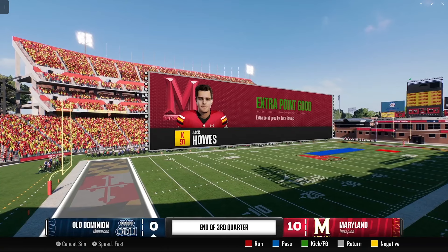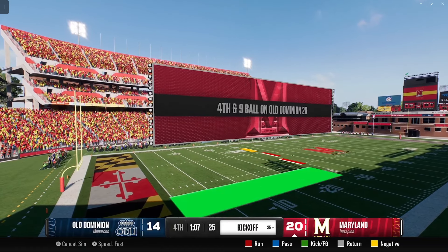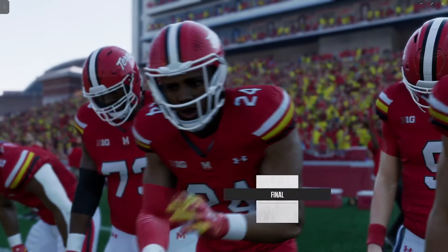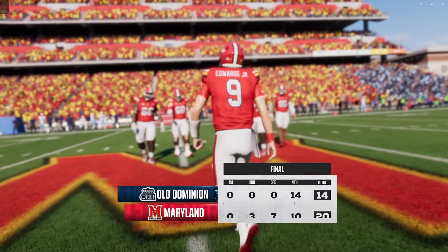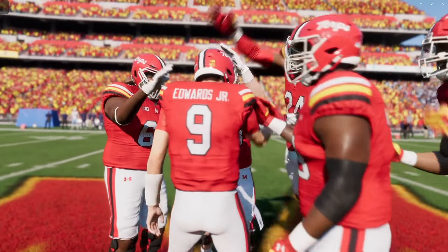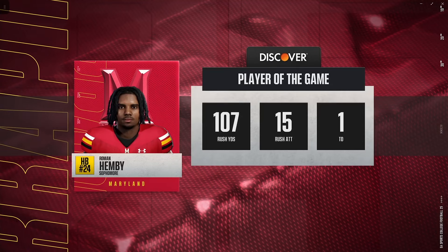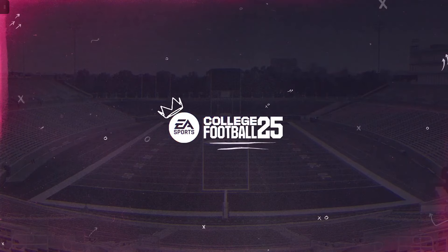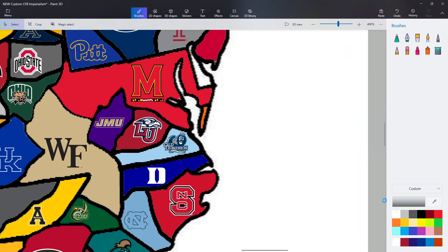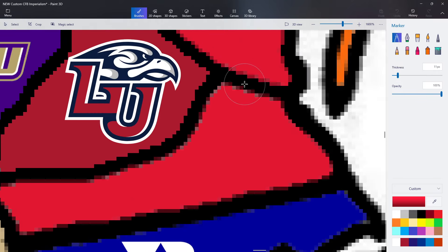Terrapins come out of halftime, score a touchdown to take a 10-nothing lead. Old Dominion cuts into it — a three-point lead for Maryland. Now Old Dominion with the lead. Now Maryland back with the lead by six and they hang on. 17 second-half points for Maryland — really close game but the Terrapins hang on. Roman Hemby had a ball game. Old Dominion had a lead late, so the Monarchs are eliminated after their first game.